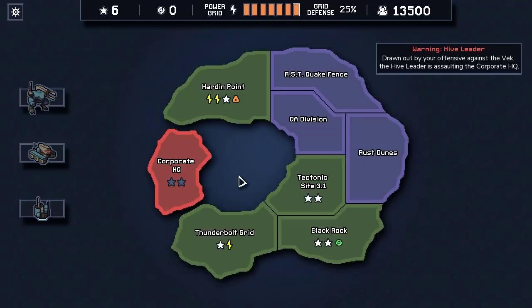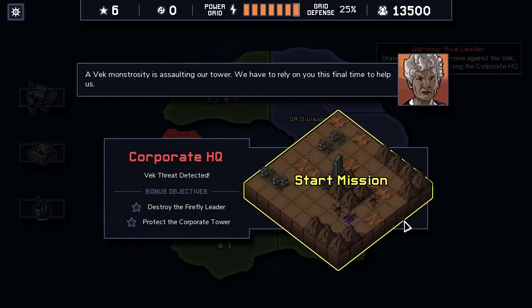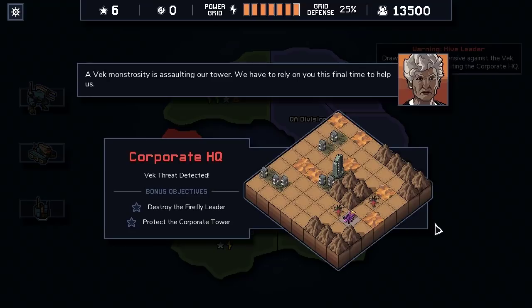I think we want to put the power into the laser mech no matter what — we know this is where we need power. We're going to put it into the damage on the rock launcher. That way we have a high-damage hit at range and a big group damage option if we can hit through a crowd. Next up, we have the Corporate HQ — and this is going to be nasty, I think. Let's go.